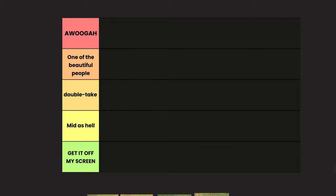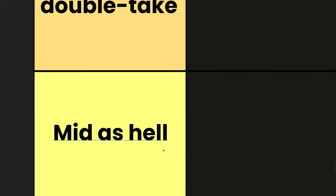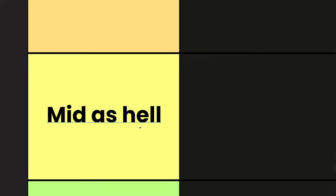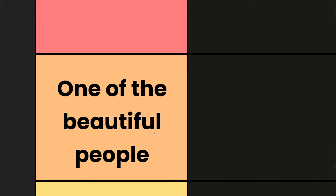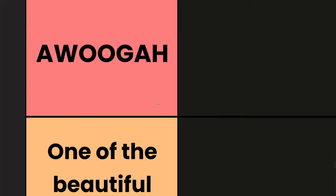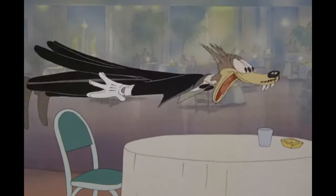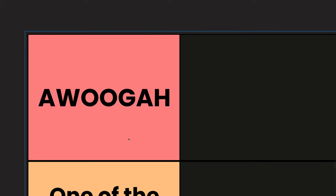Let's take a look at the categories. On the very bottom is 'Get It Off My Screen' — I don't want to see it and hopefully it gets reworked someday. Above that is 'Mid As Hell' — I will accept it, it's not a pretty unit, but whatever. Then 'Double Take' — I'll guaranteed come back and look at it again. Up next is 'One of the Beautiful People,' pretty self-explanatory. And the last one is 'Awoooga' — if I put it here, this means I really like it.